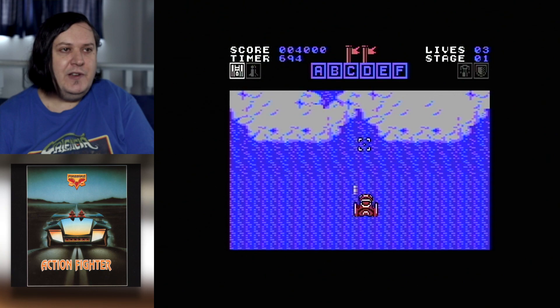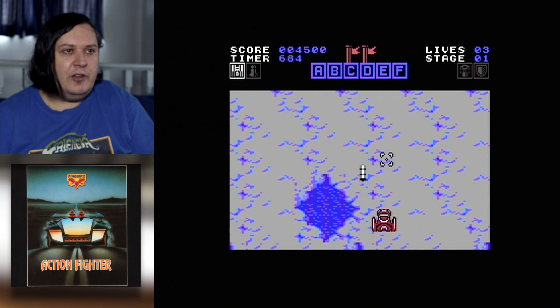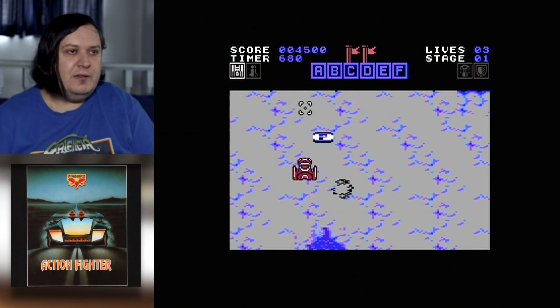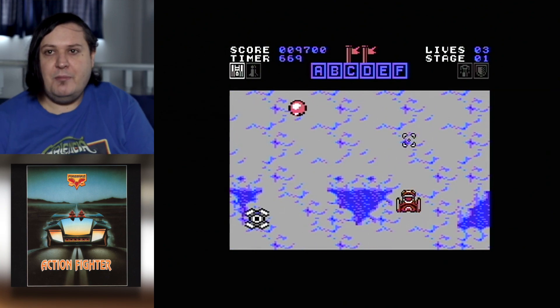And this sort of turns into a bit of a Xevious-style shooter. What we need to do now is fly to the location where those U-boats are and take them out.